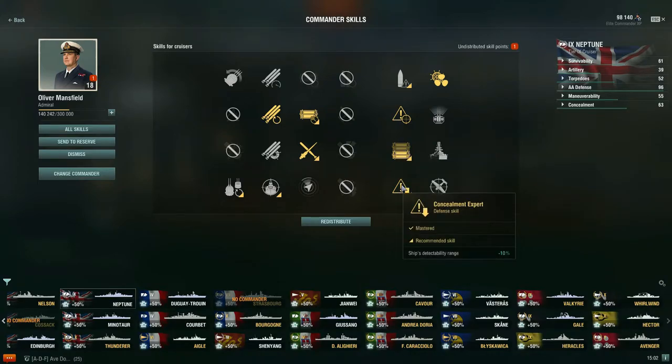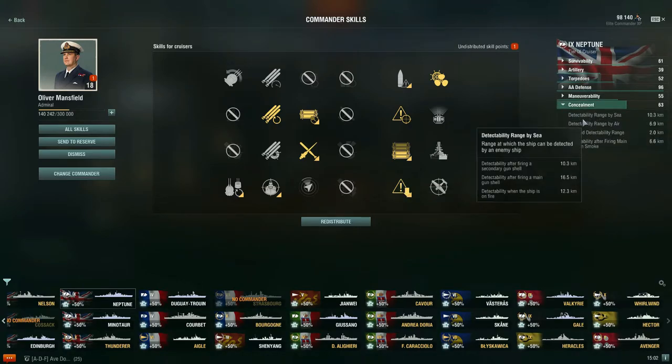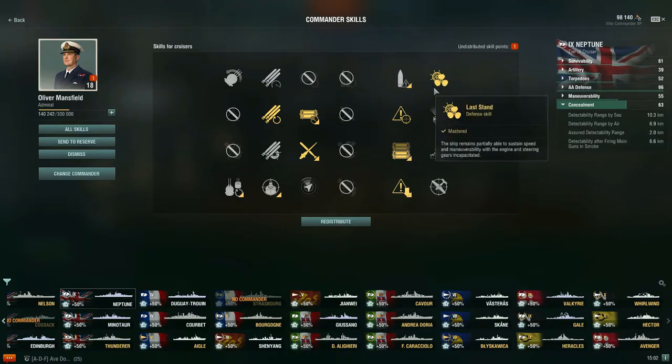For a 10-point commander, I'd recommend spending the last four points on Concealment Expert, which gets you down to that nice 10.3-kilometer detection range by sea with camouflage. So these four skills — Last Stand, Priority Target, Superintendent, and Concealment Expert — are what I'd recommend for a 10-point commander.